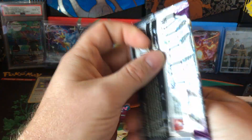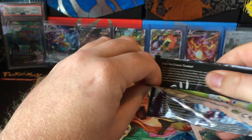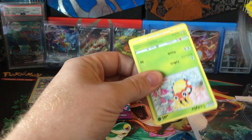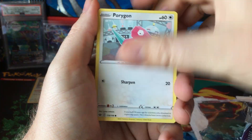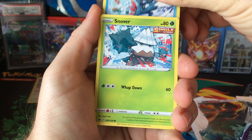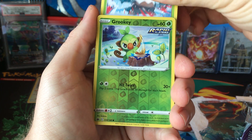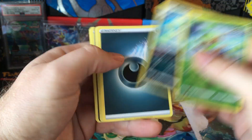Now on to Chilling Rain. Ledyba, Porygon, Swirlix, Sneasel, Snover, Grookey reverse, and Galarian Weasel.